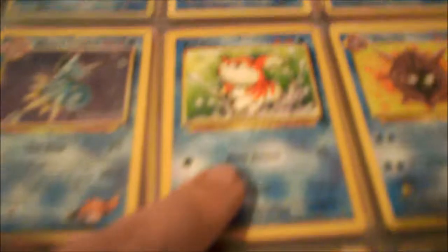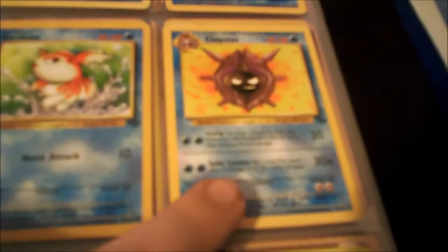This Pre-Release Misty's Seadra was actually won at a competition back when I used to be in the Pokemon League when I was a kid — and I still haven't given that thing away. I don't plan on giving any of my cards away. Next we have a Goldeen, a Cloyster, Staryu, Seaking, and an Oshawott Promo — which is Holographic too.